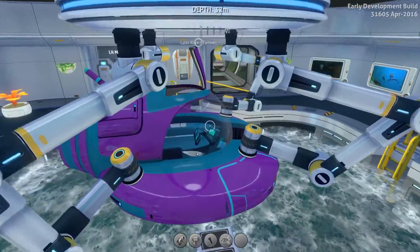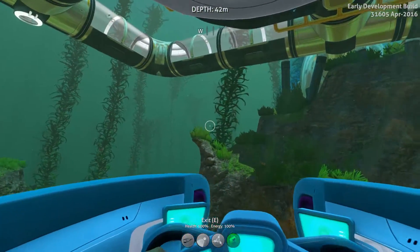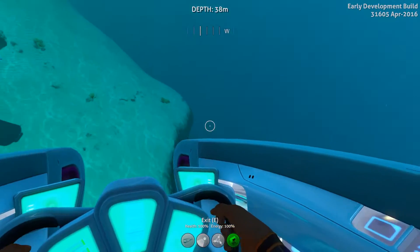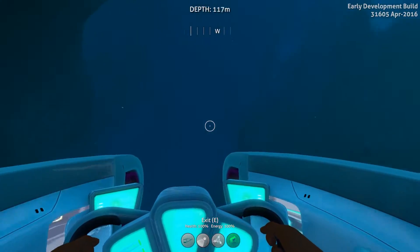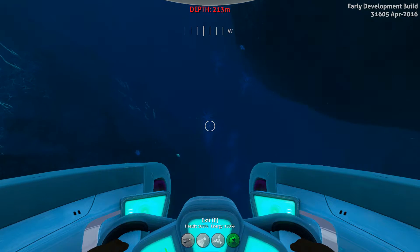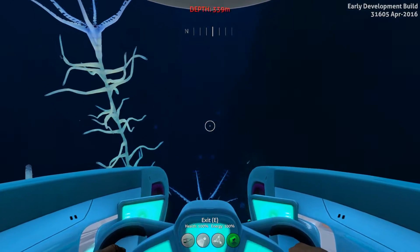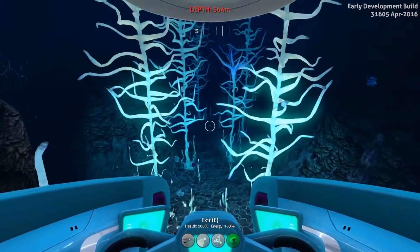First thing I want to do is hop into our seamoth and head over to the Lost River. Right over here I have a hole that goes straight down into the Lost River, but I want to show you guys the real way. We should be able to go straight down into this crevasse to the sea floor — we're going way down there, I think like 700 meters deep. That's absolutely crazy. I need a full seamoth full of pressure compensation modules. Am I going the right way? I feel like this is the wrong way, but I found it once, I can find it again.